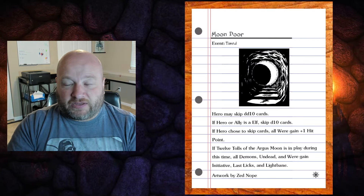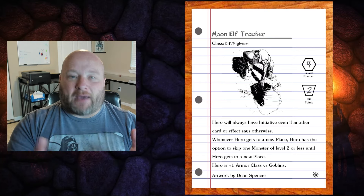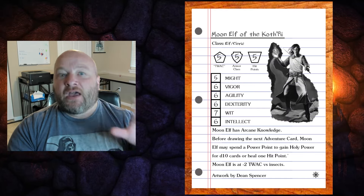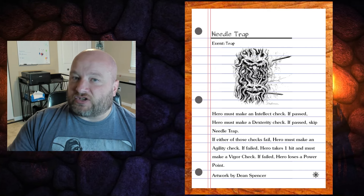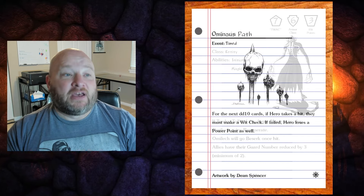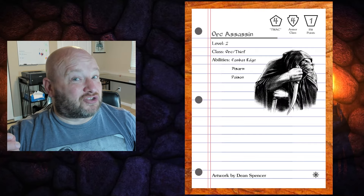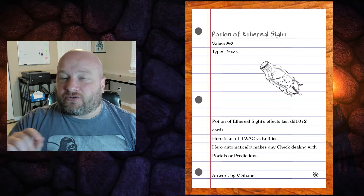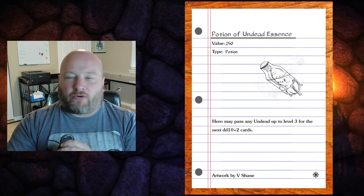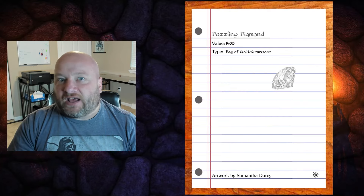Gemstones are a new thing in the game — a new type of bag of gold. For those who don't know, a bag of gold is used for scoring when you leave an adventure alive, and you can also use bags of gold in-game to get certain bonuses. The difference now is that certain cards differentiate: if you use a bag of gold, you get one benefit, but if you use gemstones, you get a different one. Certain cards will also use gemstones as magical properties. I'm really excited for you all to check that out.